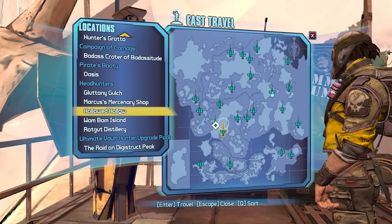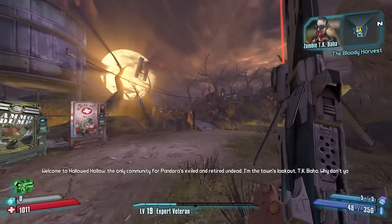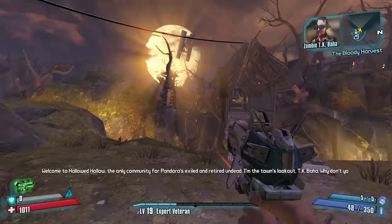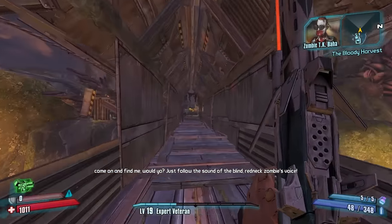Maybe just go in order again and we're going to do Hallowed Hollow. In the past the vampire pistol you could farm from Jacks, but it's been moved to an OP exclusive item because of how good it is, so that is no longer one of his drops. He has a brand new drop actually, so we're going to be getting that.